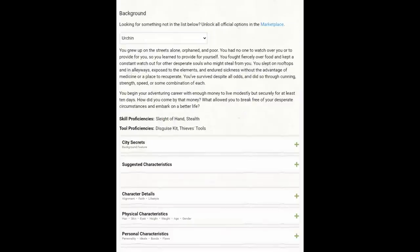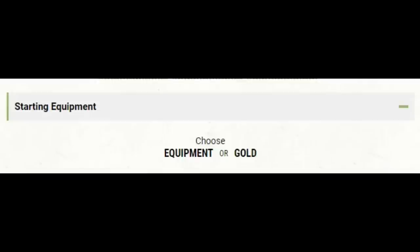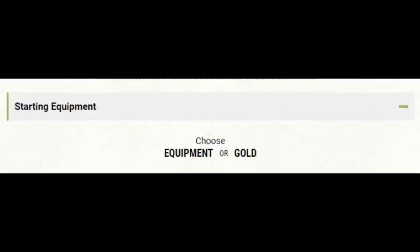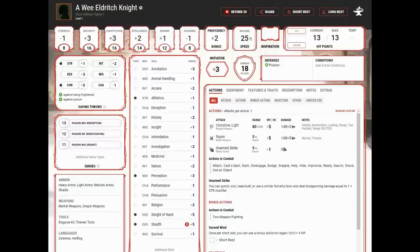Any background works for this character — I took the Urchin background for Sleight of Hand and Stealth. For equipment, I suggest rolling for gold, because the Fighter's base equipment only gives you leather or chainmail, but we actually want medium armor. Buy Scale Mail, a Shield, a Rapier, and if you have enough extra, a hand crossbow or shortbow. At 1st level we have a perfectly capable fighter: good armor class, good hit points, good Constitution, plus 5 to hit, 1d8 plus 5 damage.